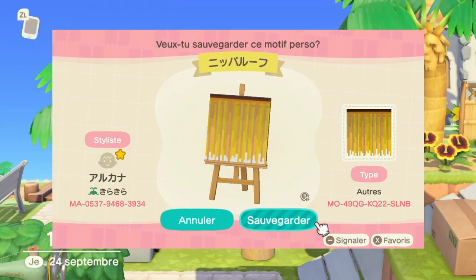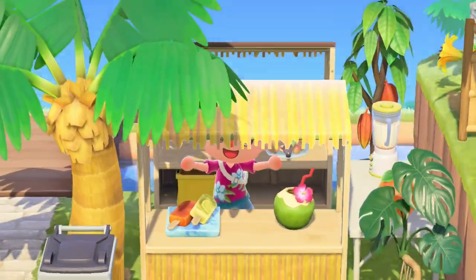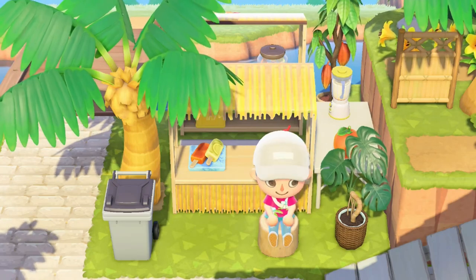This thatched stall is probably one of my favorites. It instantly gives a traditional rustic vibe to any area of your tropical island and it is definitely the perfect design for a tiki bar or other tourist trap.